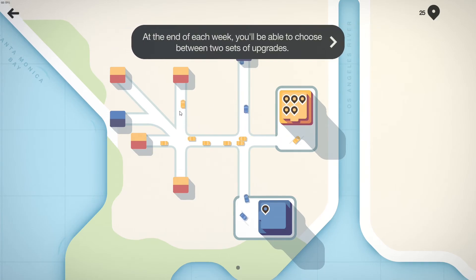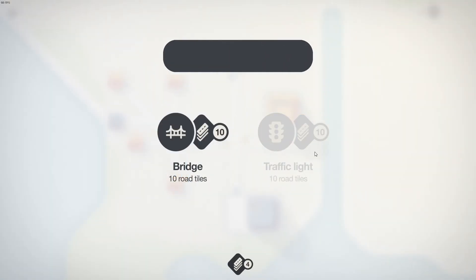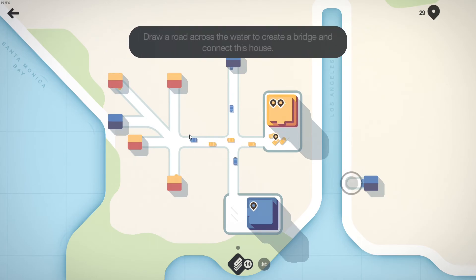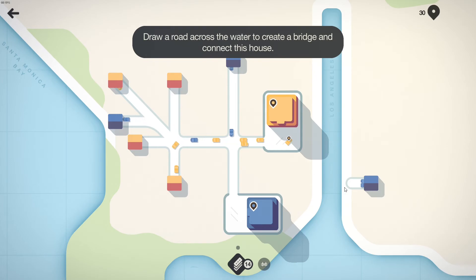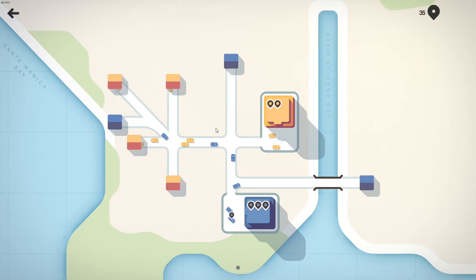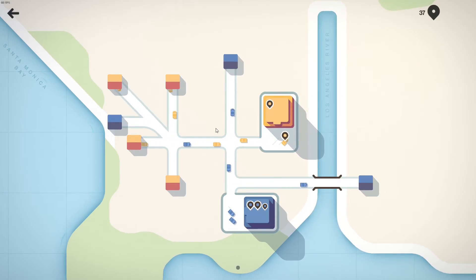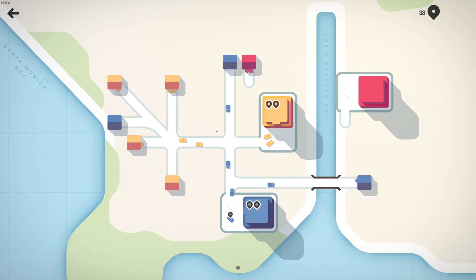So now what? These guys are just happy? At the end of each week you'll be able to choose between two sets of upgrades. Okay, sounds cool. Tap on this upgrade set to collect a bridge and road tiles. Draw a road across the water to create a bridge and connect this house. Very interesting. I've heard that this game goes from not stressful to very stressful very quickly. I mean, looking forward to it. We'll see.